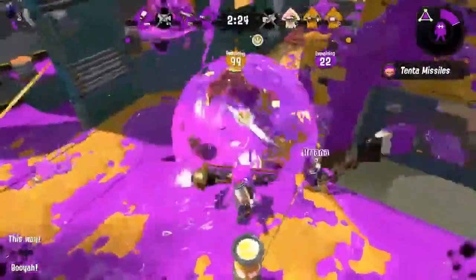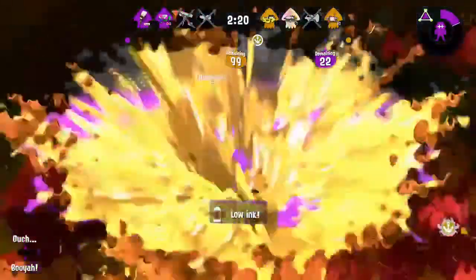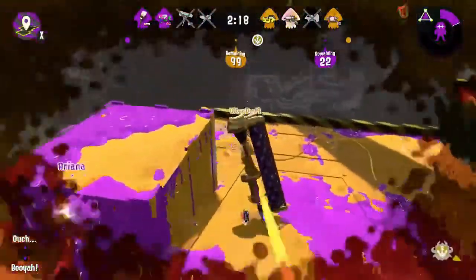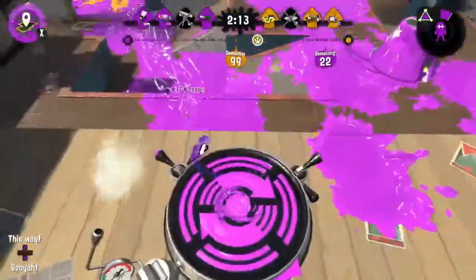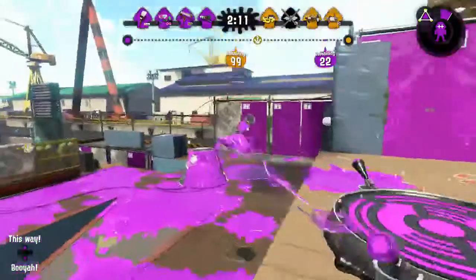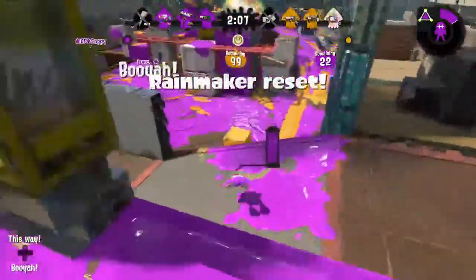You really need the Ink Saber main, though. I don't have enough for that. Yeah, flinging it is probably a bad idea. I also don't understand the range of the vertical swing. It's really far. It's like its own little Inkzooka from Splatoon 1 in a way.